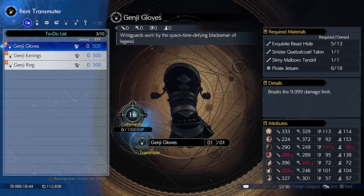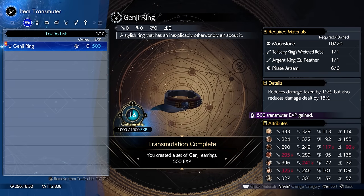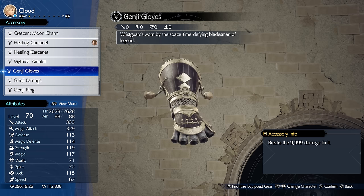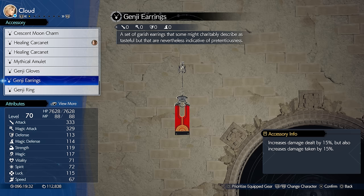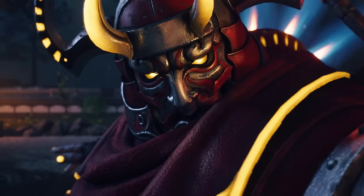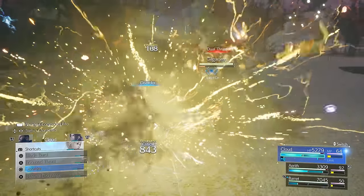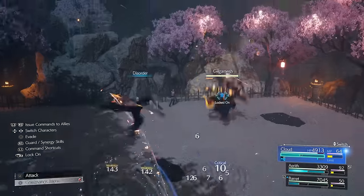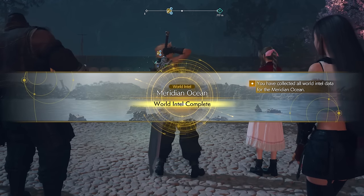Now let's talk about the true endgame items: the Genji Armaments — gloves, earrings, and ring. Specifically the gloves, which are by far the best in the entire game. Normally damage caps at 9,999, but these completely break that limit, letting you deal 20, 30, 40, or even 50k damage depending on how well you build your team. I've already covered how to unlock these items and the super boss fight in a previous video, which will guide you step by step through unlocking the Gilgamesh fight and defeating all enemies.